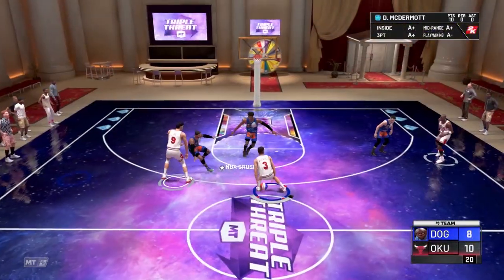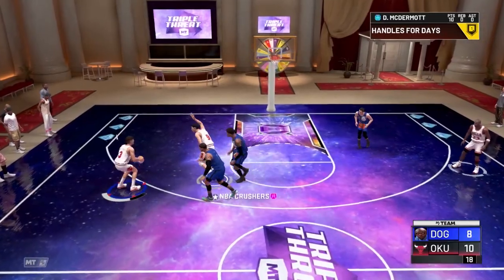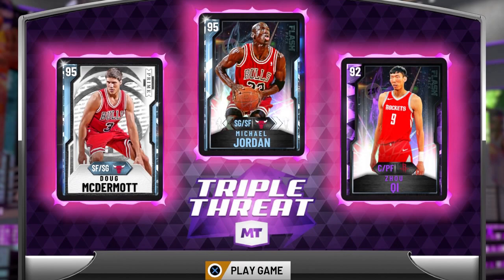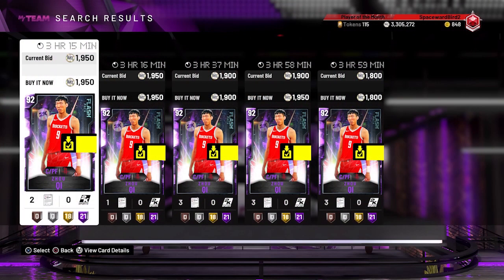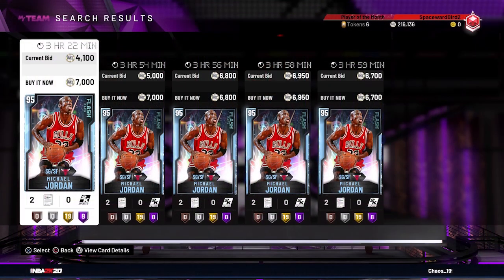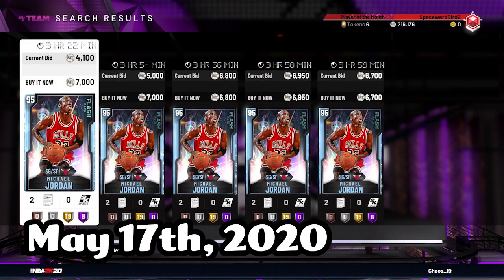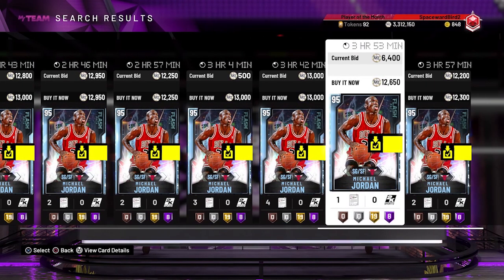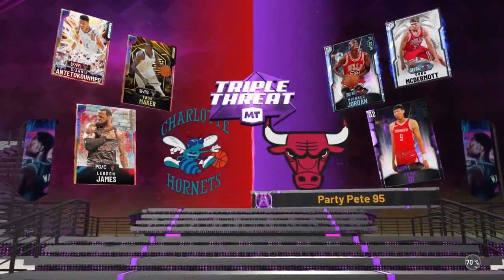We want to show that this budget card can be a solid pickup and compete even with the sweatiest Triple Threat god squads. Today we're running Dougie with the card from our last video — Joe Chi, the Amethyst card you can find in auction for under 2,000 MT — and checking out Flash MJ. We talked about this card a couple weeks ago on how we'd see its price rise, and it's now back up to over 12,000 MT in auction.